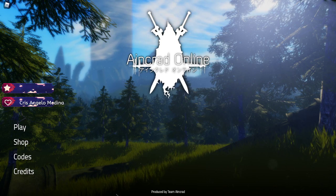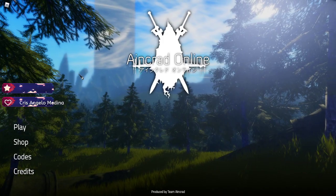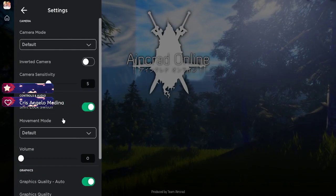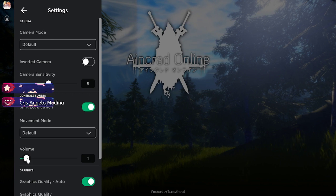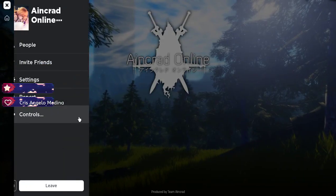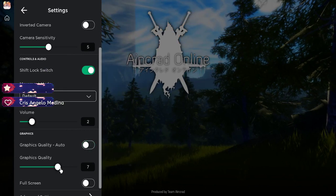Welcome back to another video. In this video we are going to be playing Aincrad Online. Let's go to settings — I'll bring the volume up to three, two, and bump auto notes up to seven.